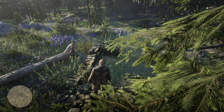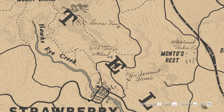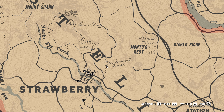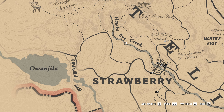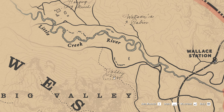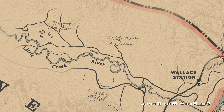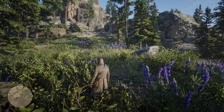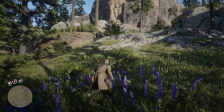Okay, so which house north of Valentine was she talking about? It's not this one, it's not this one, maybe it's this one — the taxidermist. Appleseed Timber, that's not it for sure. Maybe we haven't discovered it yet. Maybe it is up here. Let's see what's up here in these mountains — that looks like something interesting could be there.